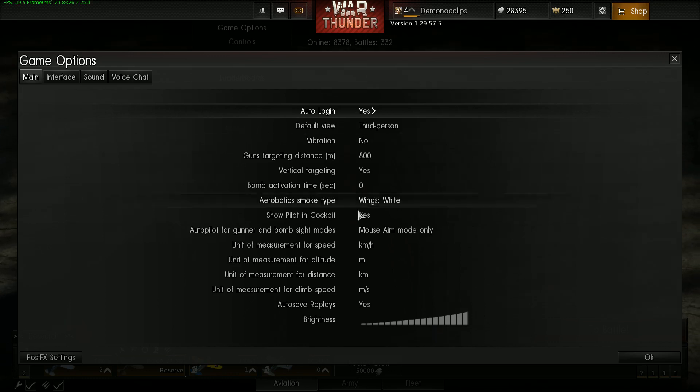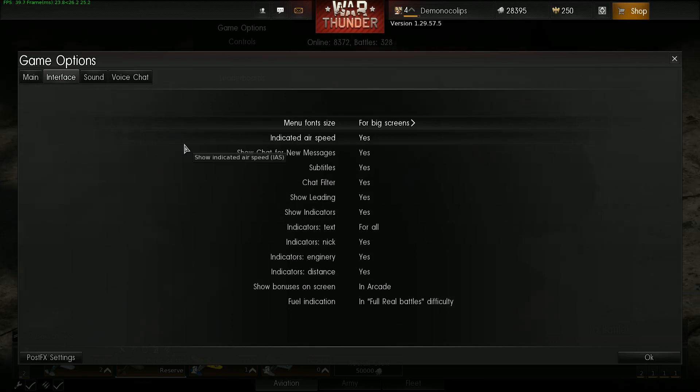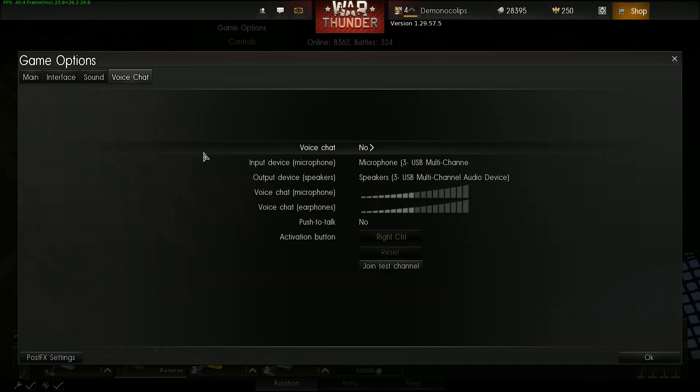In the menu game options: main, third person, auto login — yes. It does that thing where you can use your scroll wheel to affect everything, which is kind of annoying. The graphics options are actually in a launcher outside of the game. You can choose male or female voice, and there's voice chat using your main headphones.